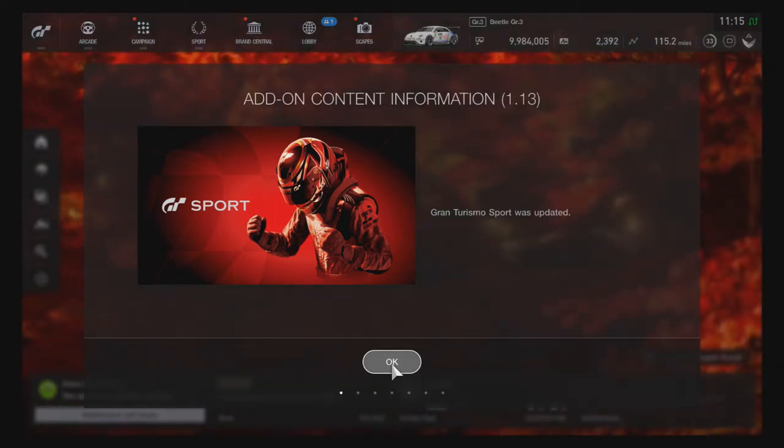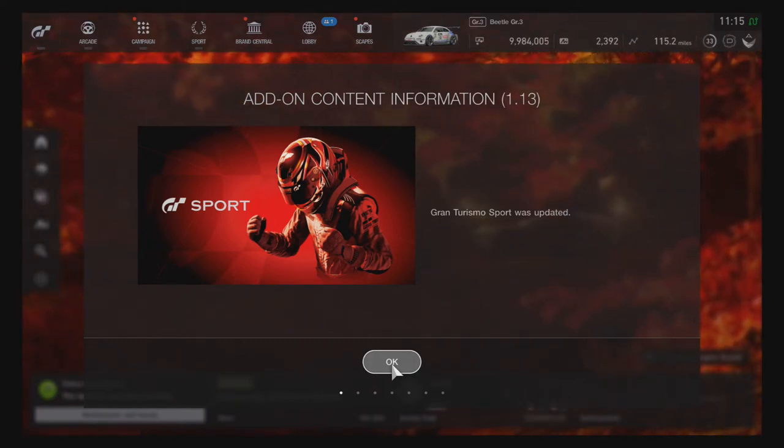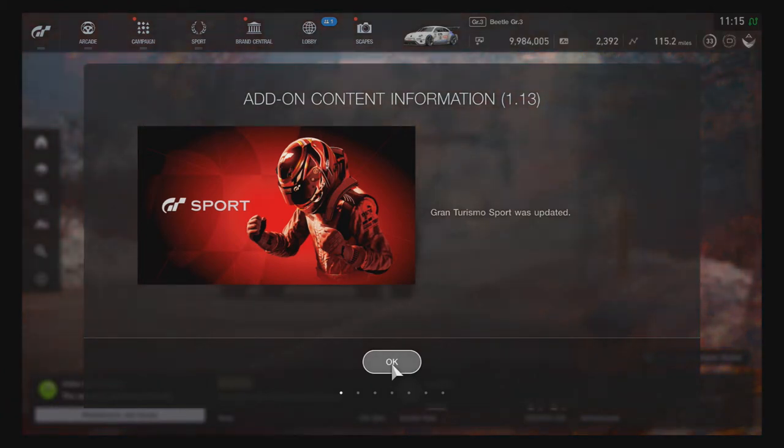When you first start the game you're going to see this screen pop up after you install the update. It says add-on content information 1.13 — Gran Turismo Sport was updated.